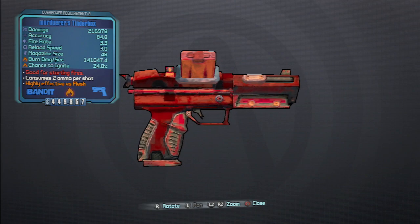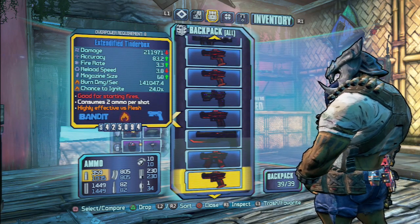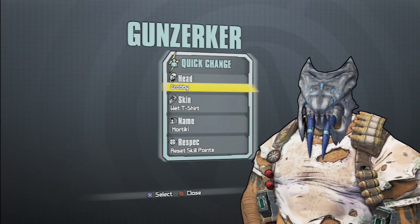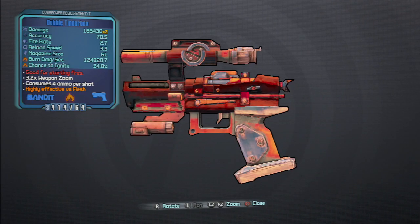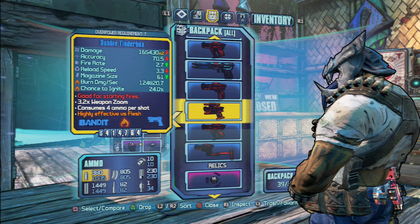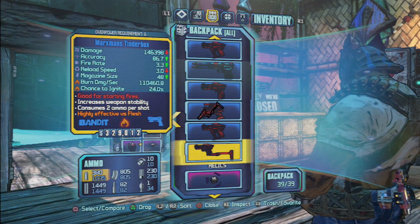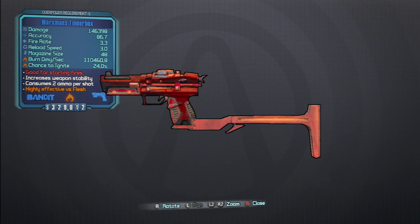He also drops all the skins in this DLC, which is awesome. So you don't have to go through Kraemaux to get all the skins — I pretty much got all the skins just going through him. I'm going to show you some of the prefixes on the Tinder Boxes I got. I actually like the Marauder's one better than the Flint's Tinder Box. My favorite is the Double Tinder Box, though I could not get an OP8 version — that's the only double I got. And then here's another prefix I got. That's pretty much all of his drops.